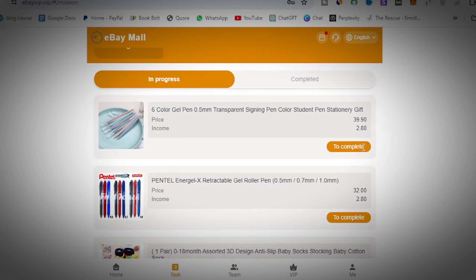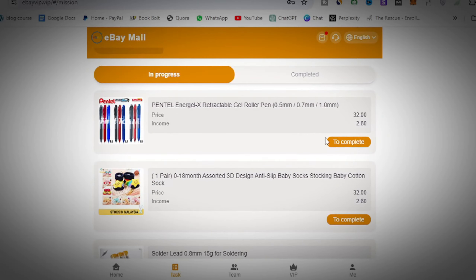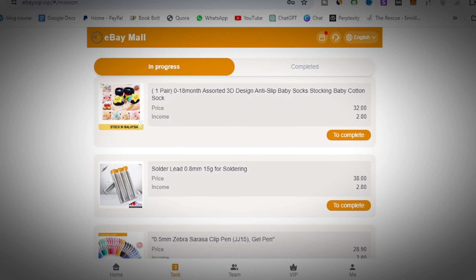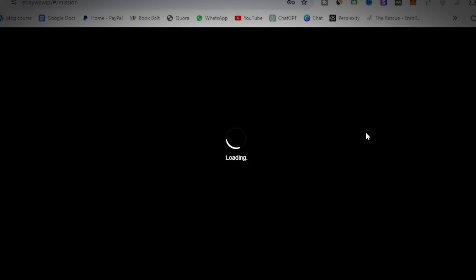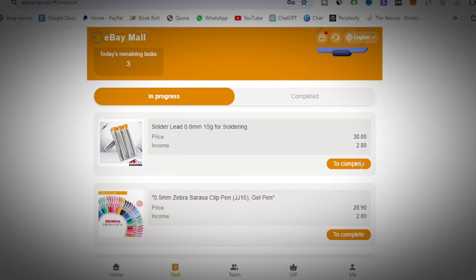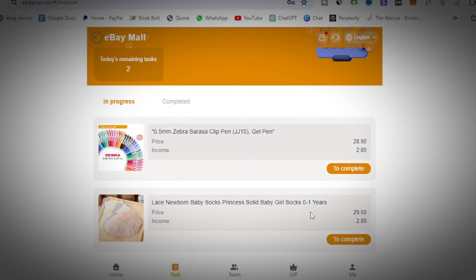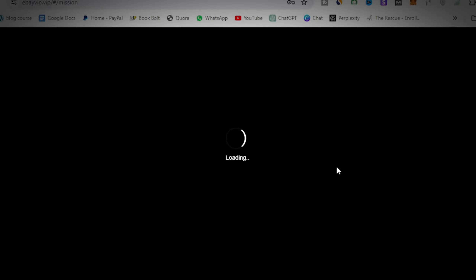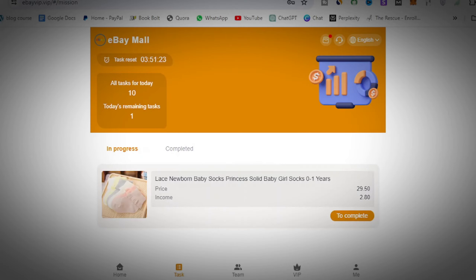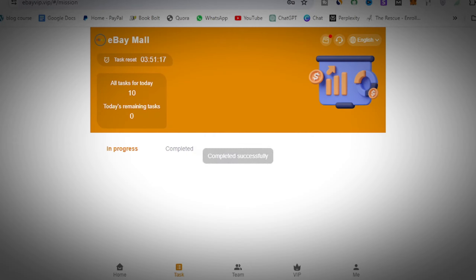You click on 'complete' again, it loads, and you're done with the fifth task. Click 'complete' again and you're done with the sixth task. You have four remaining — click 'complete' for the seventh task, then the eighth, then the ninth, and finally the last task. You click 'complete' on the last one and the whole set of tasks for the day is done.